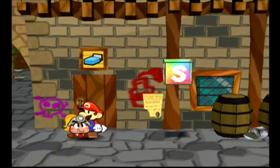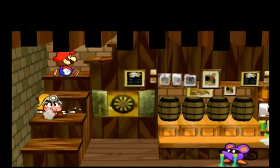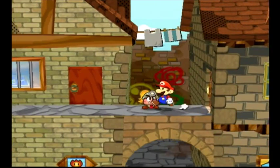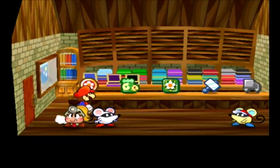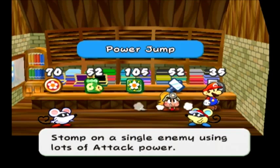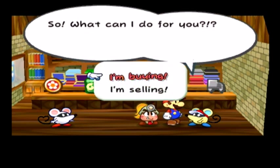In today's episode, let's go check out some badges that are up here. What do we got? We've got Happy Drain, Sleepy Stop, Happy Heart, Ice Smash, and Power Jump. Power Jump might be a pretty cool thing to have.